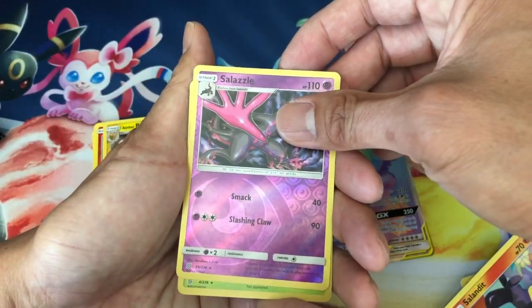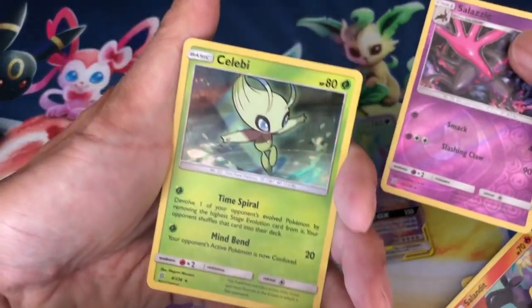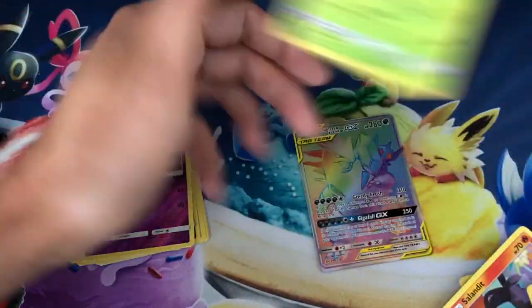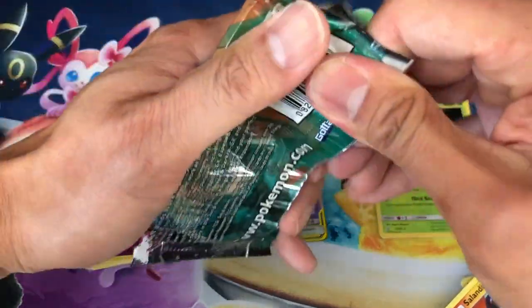Salazzle, reverse holo, last card is a Celebi holo rare — one of my favorite holo rares from this set. Celebi holo rare! Okay, more packs to go.